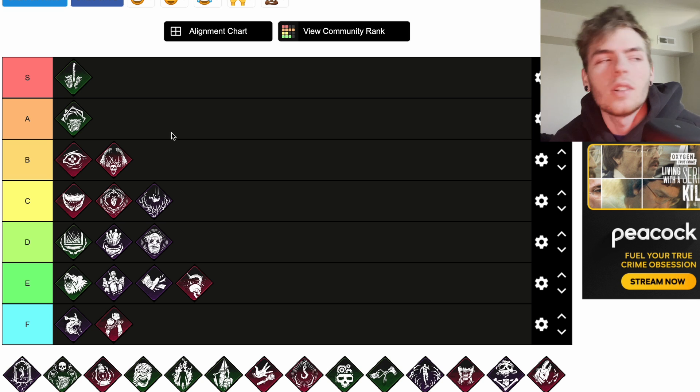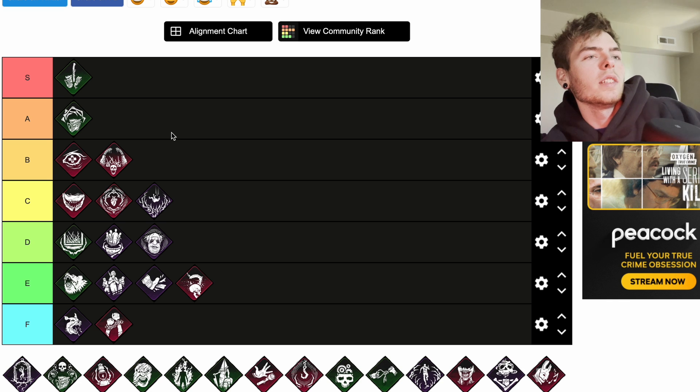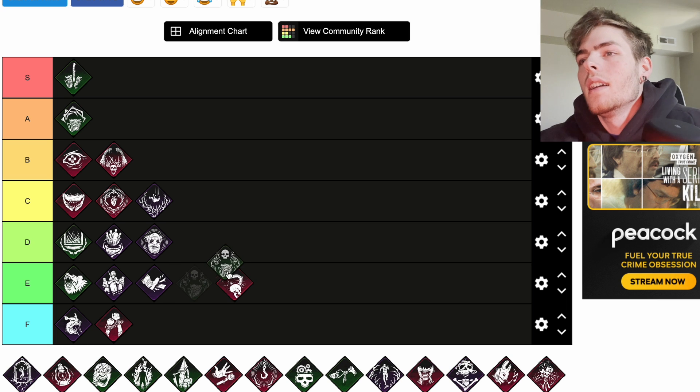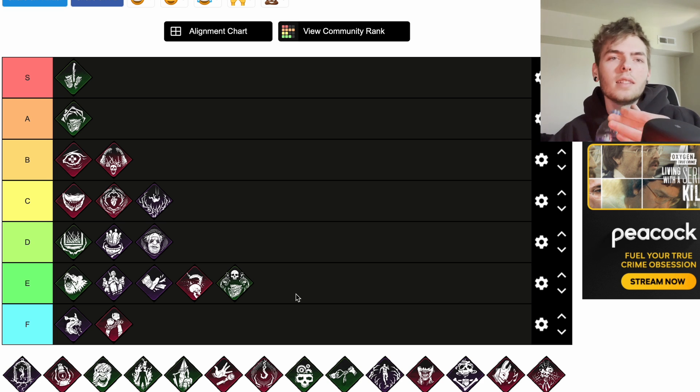Dragon's Grip is on here. After kicking a generator, for the next 30 seconds the first survivor interacting with it will scream revealing their location for four seconds and suffer from the Exposed status effect for 60 seconds. Dragon's Grip has a cooldown of 80 seconds. 30 seconds isn't a lot of time for someone to come touch it — if they bumped that up to a minute it would be way better. I'm going to go ahead and throw this at E: good in concept but kind of crippled.